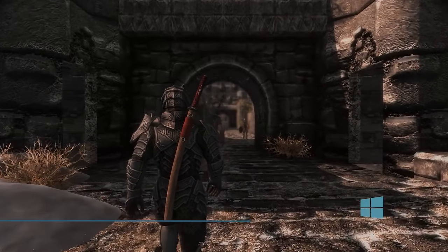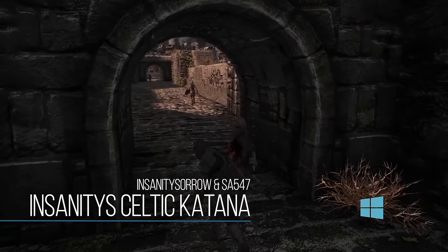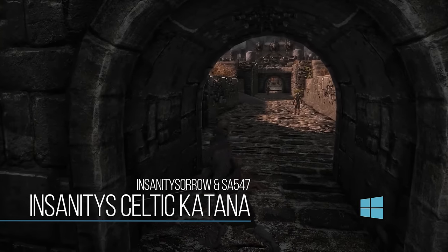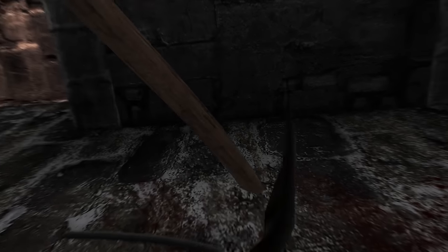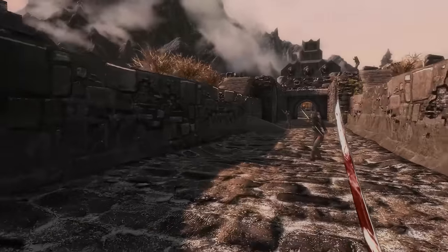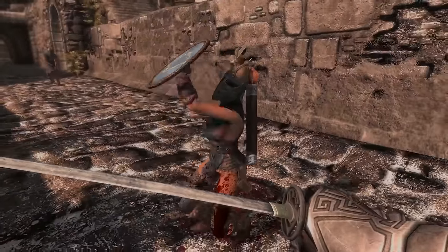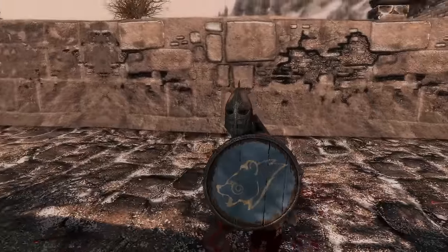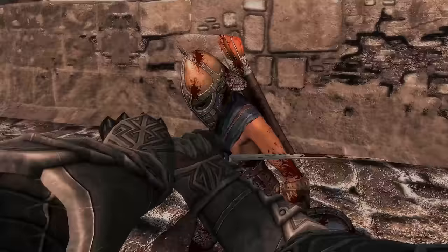Last but not least, we have the Celtic Katana by Insanity Sorrow. Basically, it's going to add in a very high-quality katana mod into the game. It does come in one-handed and two-handed versions, as well as a bunch of different colors — here I'm using the red one, but there's blue ones, yellow ones, etc. All around, it's a very high-quality weapon, and I just found it to be a ton of fun to use. It really embodies what you picture a katana to be: fast and high-damage dealing if you hit them right. Insanity Sorrow makes some of the highest-quality weapon mods for Skyrim, and this is no exception to that rule.